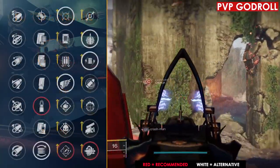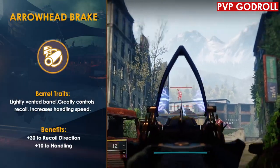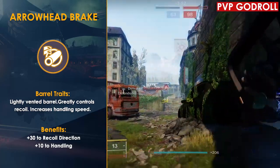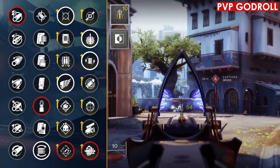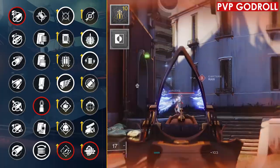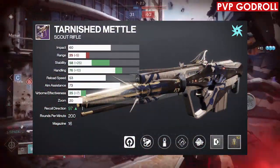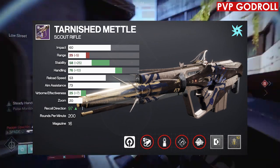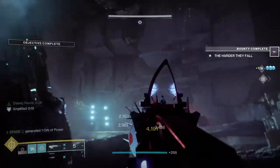The only other column two option to consider if you don't run Rapid Hit in column three is Flared Magwell, for plus 15 reload and plus 5 stability. For column one, go with Arrowhead Break — the recoil direction is really bad at 52 so you'll want to buff that. For the masterwork go with Stability, and for the mod go with Counterbalance, bringing recoil from 82 up to 97, making it basically completely vertical and helping proc Rapid Hit as often as possible. To recap the PvP god roll: column four Multi Kill Clip, column three Rapid Hit, column two Steady Rounds, column one Arrowhead Break, Stability masterwork, Counterbalance mod.